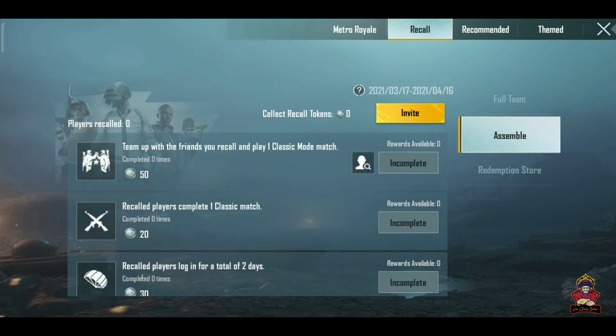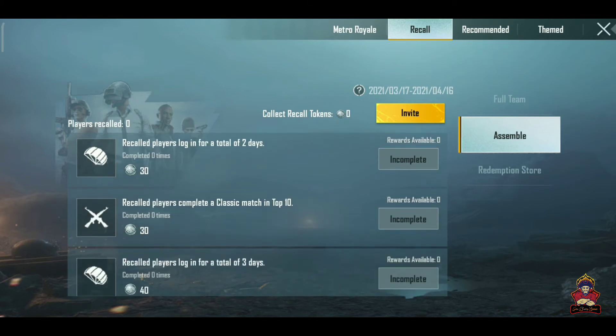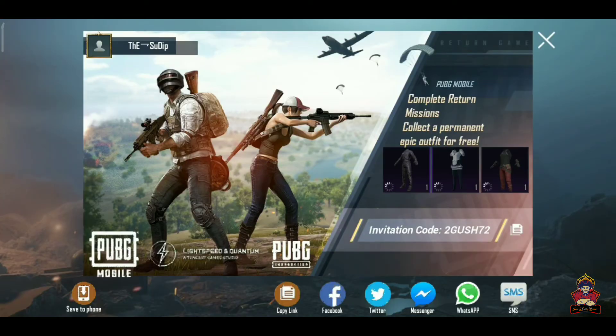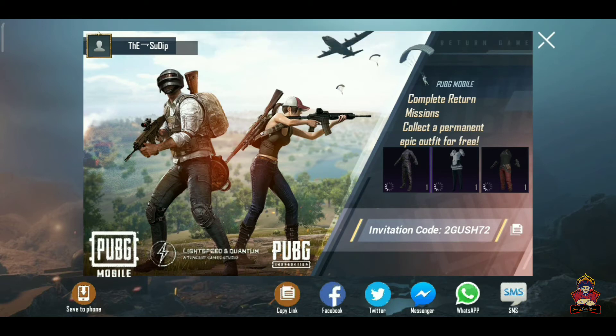So if you want to participate in the recall event and you have a second ID, you can complete this event with that ID. And if you want to invite someone to this event, you can see that if there is a new player — if you have three outfits, you will get one outfit and that player will also get one outfit.